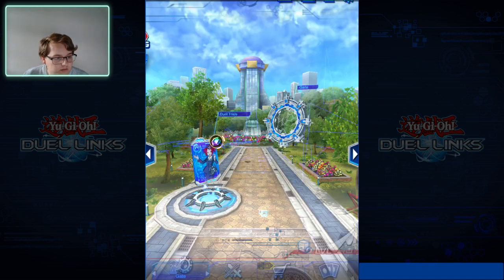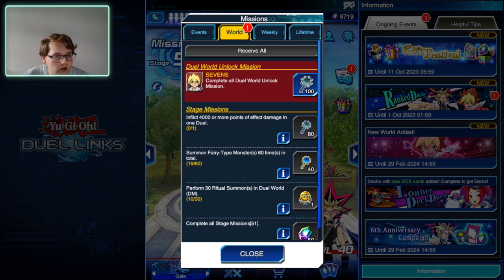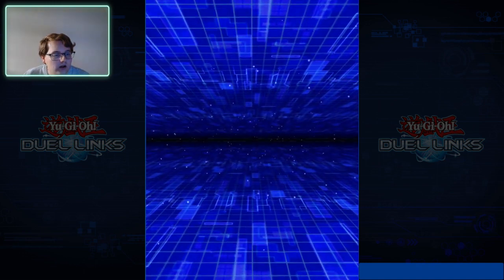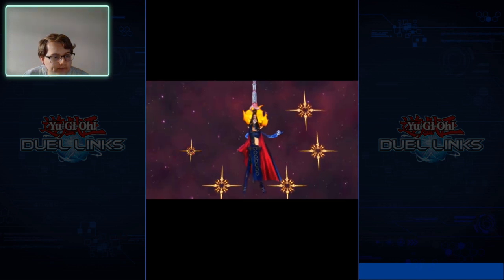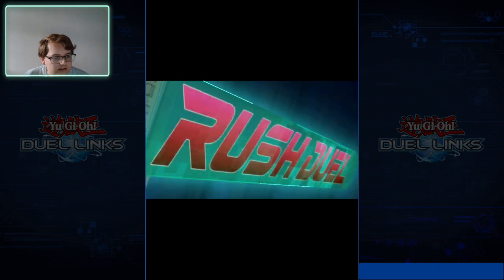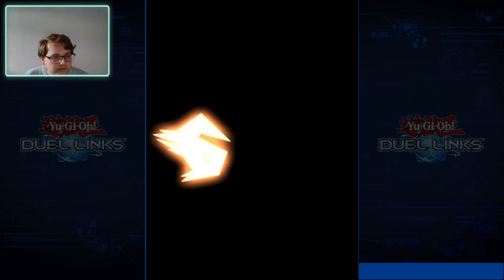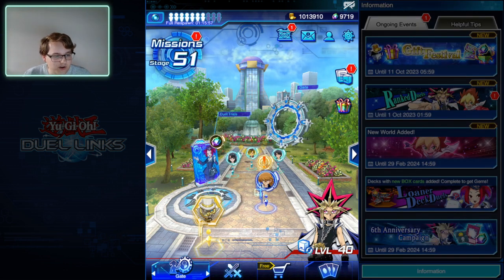We're going to get some additional gems later down the line, but there we go — we have now officially unlocked Rush Duels! Dual dimension system installed — Rush Duel! Seven's Road Magician clashes with a card and wipes someone's life points out. That was really cool — I like how they did that, it was really fun.